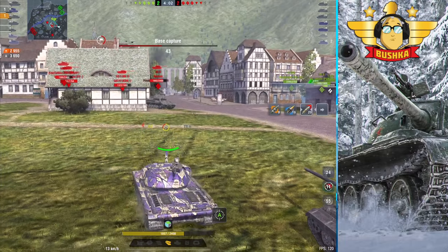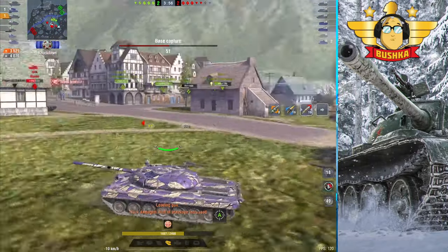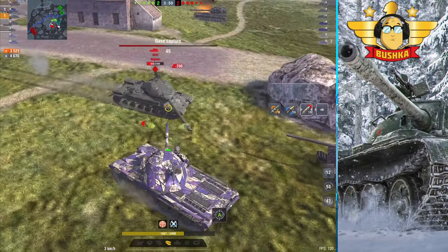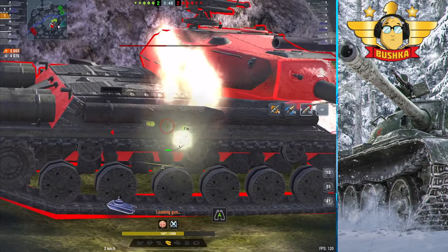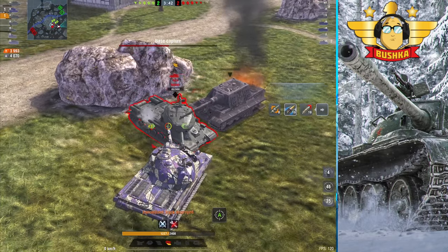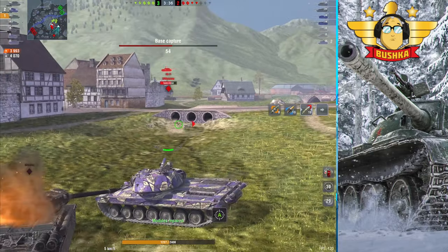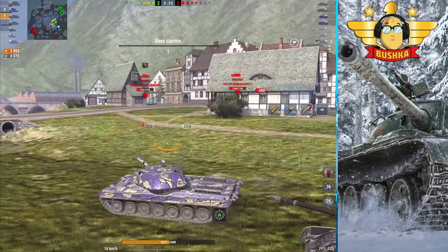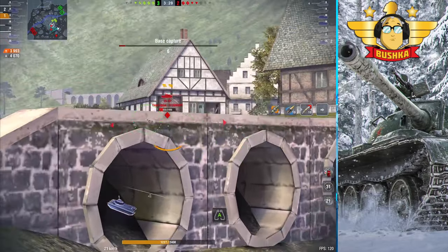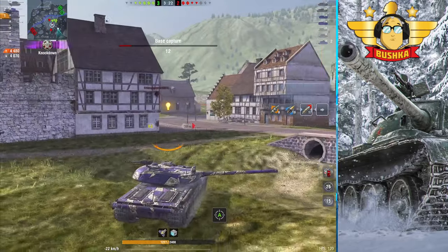Here's the IS-4 and we're just trying to pull back. That might seem a little bit crazy, but the IS-4 doesn't have a lot of gun depression either. I'd rather risk a shot on the top of my hatch or my upper glacis, flattening that out, than giving the lower glacis — because the lower glacis is just way too weak to bounce, even if I can get a decent angle on it. And he is firing his HEAT rounds there. We're going to nose in. The FV4005 has rolled in and started dumping, and the rest of the team is now rolling in. We are at 4,000 damage, 4,000 blocked. That's a lot of blocked on this flank.